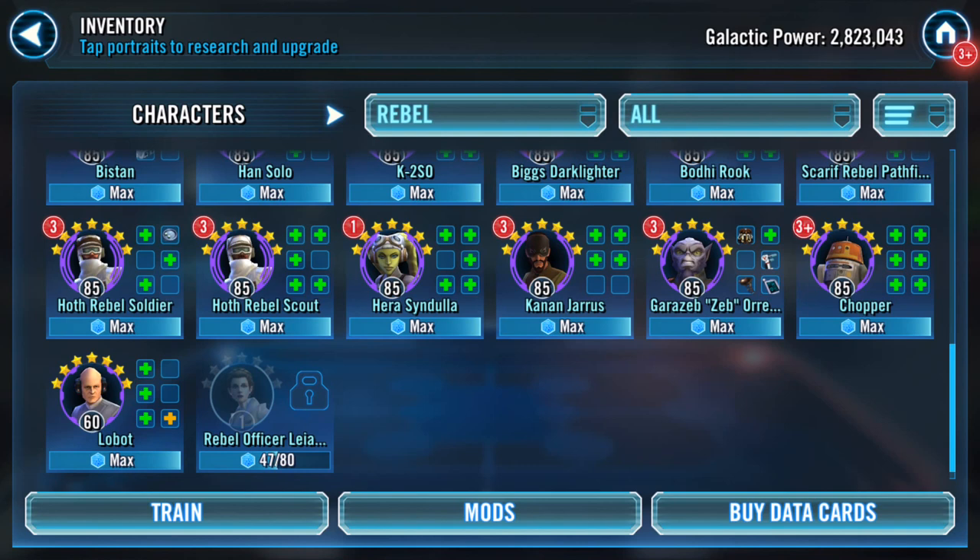My galactic power, which was at two million, eight hundred and twenty thousand, one hundred and four, is now two million, eight hundred and twenty-three thousand and forty-three - so that's about two thousand eight hundred increase. Galactic power increased by gearing Hera to level nine, Kannan to eleven, and Zeb to level eight and four sixths. Thanks for watching.